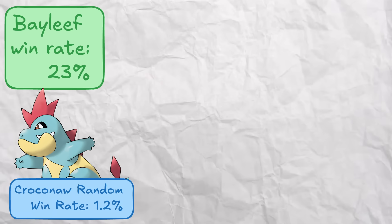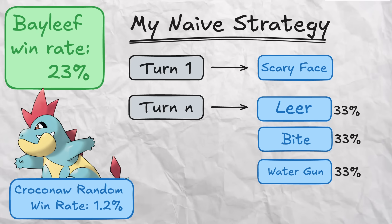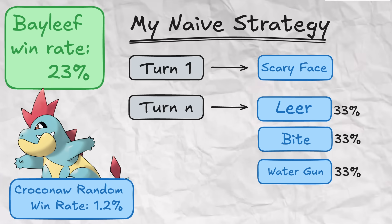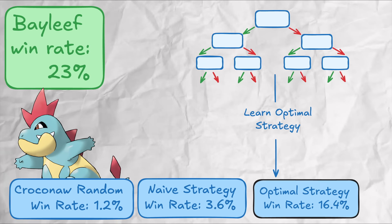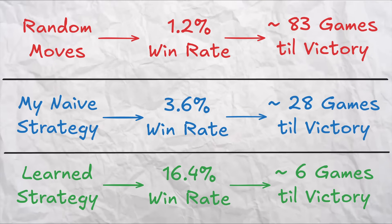But what about the other starters? 23% is the win rate to beat. The random win rate for Croconaw is just 1.2%. The manual strategy is simple: set up with Scary Face to reverse play order and move first, then randomly pick between Leer to drop Miltank's defense, Bite to take advantage of that dropped defense and pick up flinches, and Water Gun for STAB. This gets a win rate of 3.6% - we triple the win rate but it's still pretty low. Going through the same learning process, the optimal strategy achieves a win rate of 16.4%, a massive jump from before but still lower than Bayleaf's - roughly 6 battles until we win one.